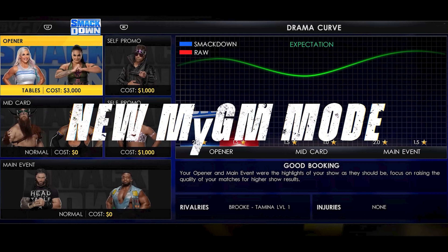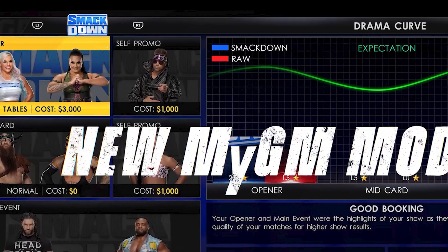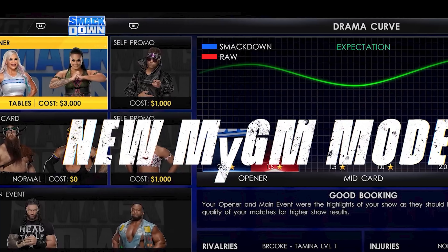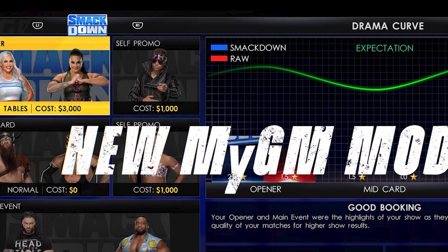I'm curious to see how MyGM is really going to expand and how it all intertwines together. At the very top, as it's showing off SmackDown as your show, you have the option to toggle left and right to navigate through it. This could be to show different menus throughout your own GM, or it's going to allow us to toggle between shows. With L1 and R1 at the top, it looks like I'll be able to flip over to the Raw show and see how it's performing — maybe even manage multiple shows at once.